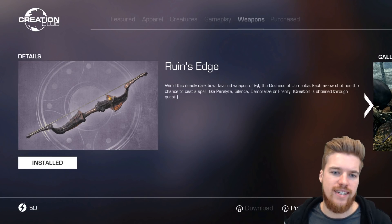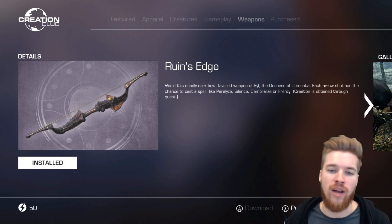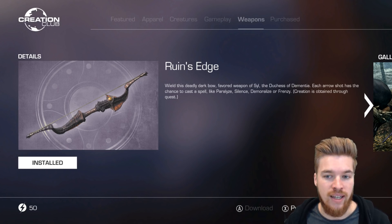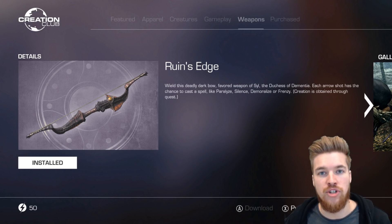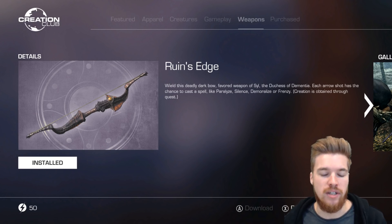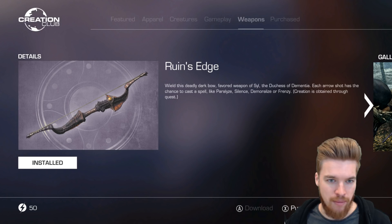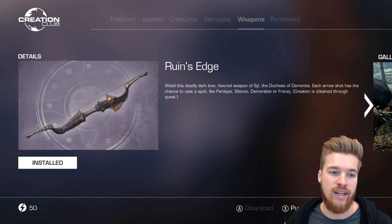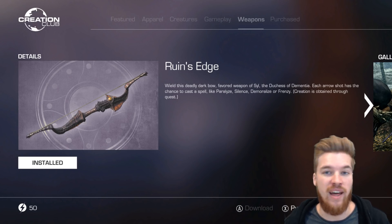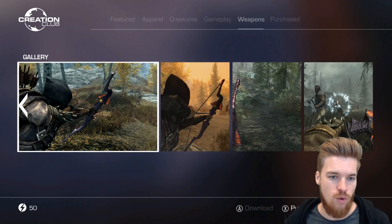We'll also be getting Ruin's Edge. Wield this deadly dark bow, favoured weapon of Sly, the Duchess of Dementia. Each arrow shot has a chance to cast a spell like paralysis, silence, demoralise, or frenzy. Ruin's Edge is, of course, from the Shivering Isles DLC, which was in Oblivion — one of my favourite DLCs ever made for any Elder Scrolls game ever. It was incredible. This weapon was 450 credits, which is $4.50, so quite expensive, and we will see if it's actually worth getting.